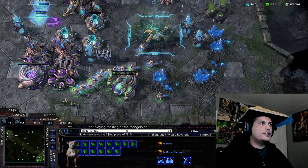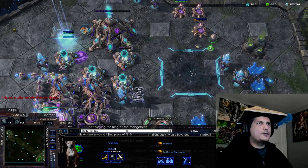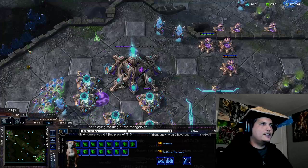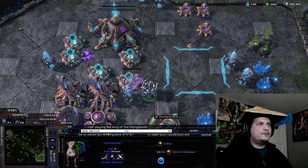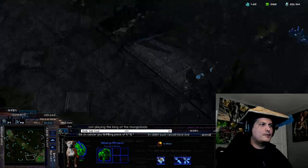His probes went to the battery shields. I was like, oh shit, did I win? But when I looked, the immortal was right there and tried to take out the probe. His probes were over here, the prism came — right when I saw it I was like, oh shit, it's prism-immortal. He picked up and went straight to my base.